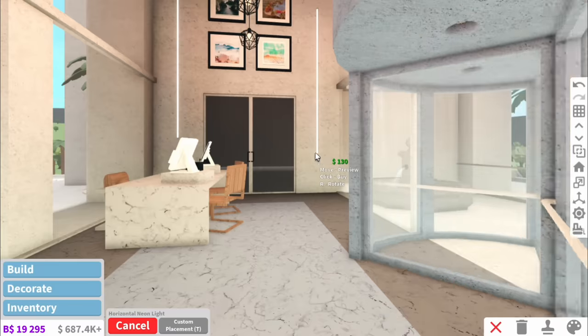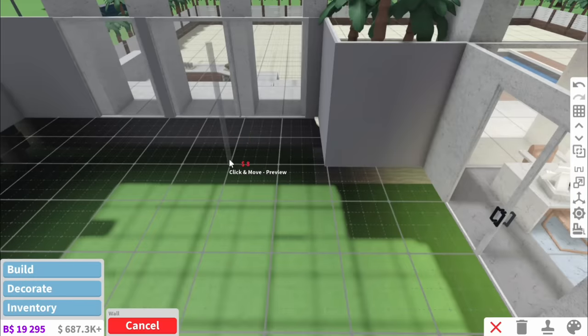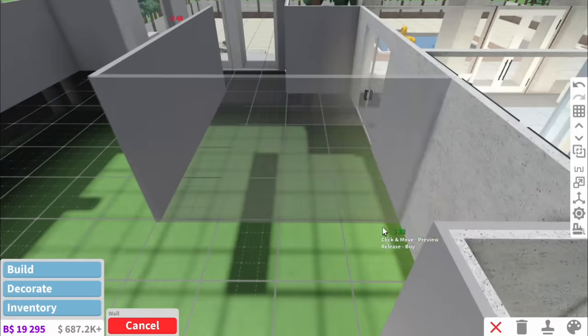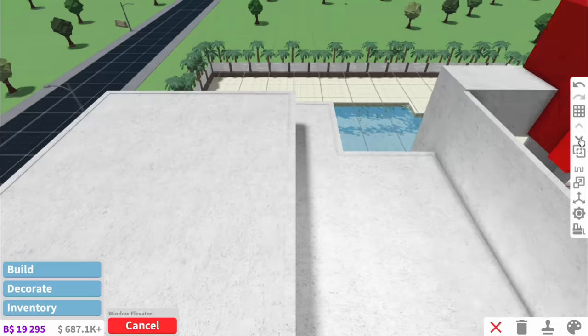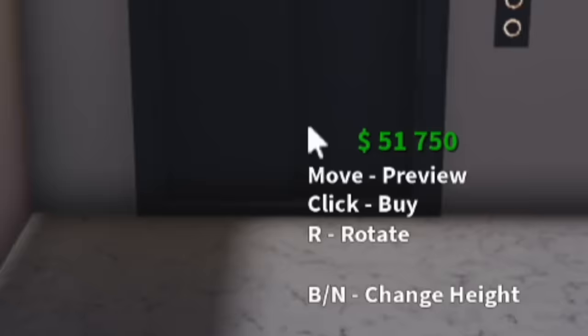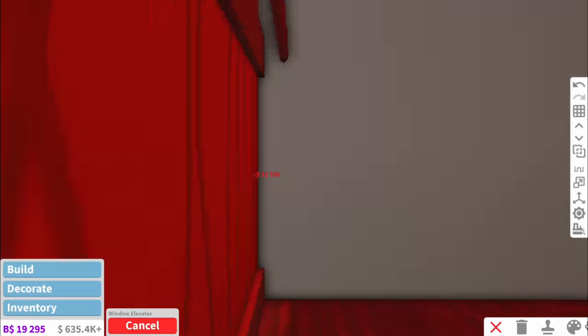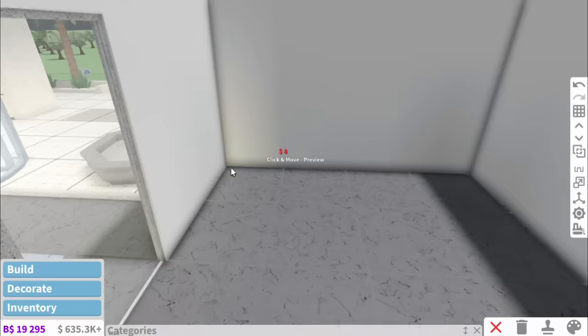We're now going to be moving on to rooms that look like this. Each side, we are going to have the elevator rooms slash gorgeous seating areas. We're going to be putting that seating area in this room. First of all, we need to work out how far up this elevator needs to go — and it looks like three. For the floor, we're going to end up putting a custom decal, but let's first work on that seating area.